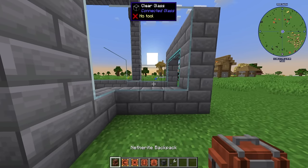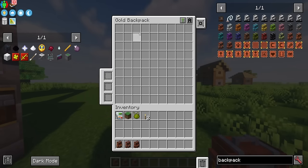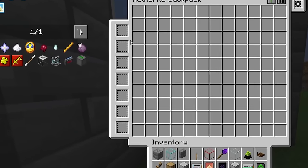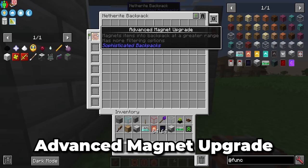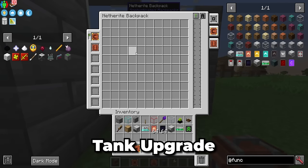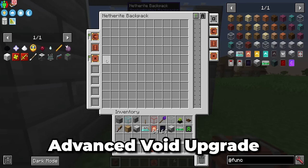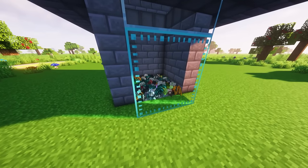Now we want to set up our collection system. My favorite way to collect items is actually using backpacks. You want to get the highest tier backpack upgrade that you can, but the minimum is about gold. Shift right-click to place it down, then right-click to open it up. On the left side you'll see all the upgrade slots. We're going to need three upgrades as a bare minimum: the first being an advanced magnet upgrade, which allows us to collect both items and experience into the backpack. The backpack needs the tank upgrade to store experience — that's an absolute must. And last, we need the advanced void upgrade to make it where items on the ground will always go into our backpack, so nothing backs up and causes server lag.